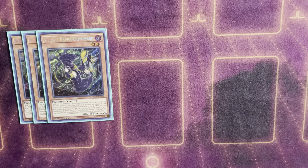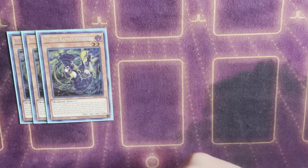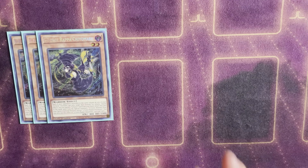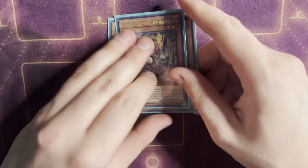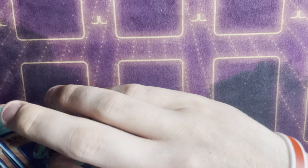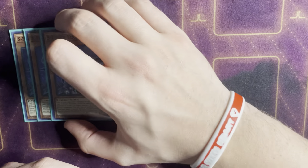Three copies of S Force Chiamaru. This is a really good card — she has a quick effect to banish an S Force card from hand, bounce herself back to hand, and if you do, you can summon an S Force straight from the deck in defense position. It's a pretty good card; it can trigger on your turn or your opponent's turn and get you a free summon. You just have to have another card in hand with her.